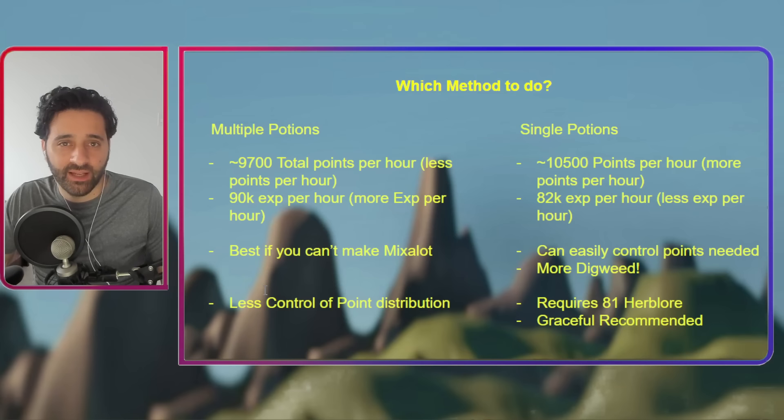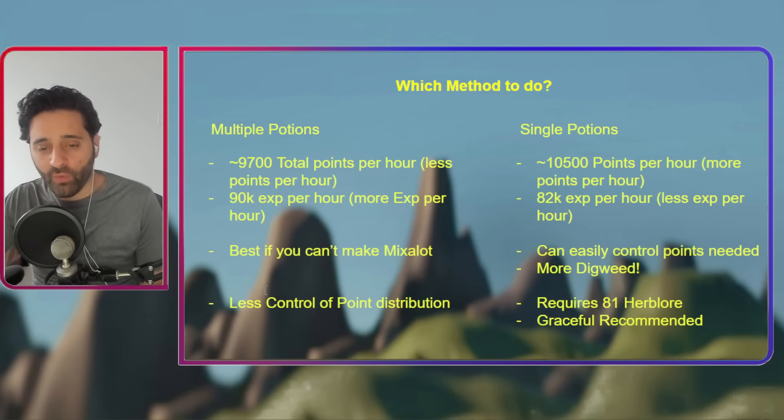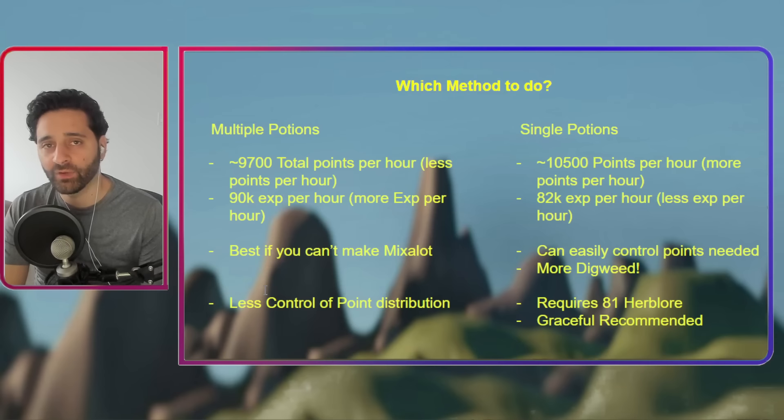There is a big con with the multiple potions method: you have way less control over your point distribution. With multiple potions you're spreading yourself between the three elements a lot more evenly, whereas with single potions you're favoring the points you need most. For Lye, for example, you might see MLL and MMA on the list and you'll automatically make the MLL. So over time you'll end up with more Lye points, and if you reach a point where you need more Mox you can start switching strategy to prioritize MMA and MML versus something like AAL.